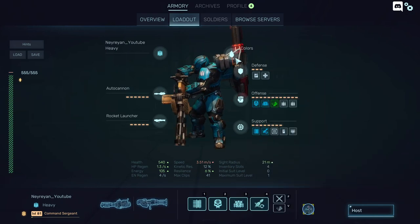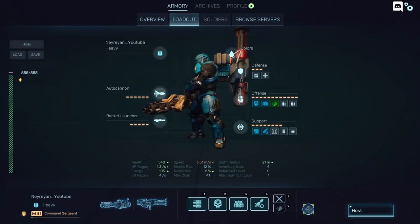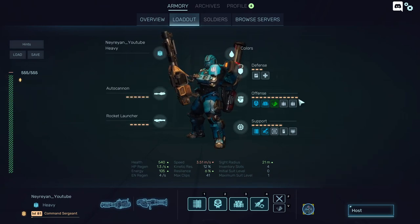This is a complex build — it's the way I played in the beta, I'll get to it later. So you have power for the suit, which determines how many or how few items you can put on defense, offense, and support.